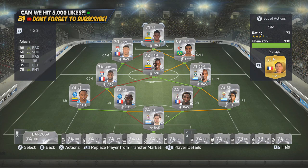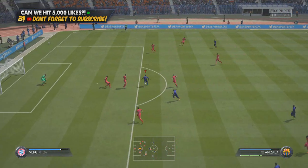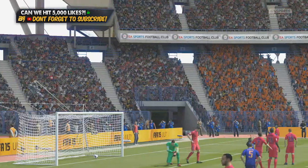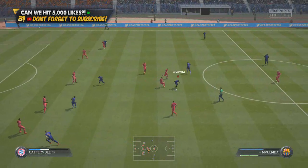Feel free to tweet me what you thought of the team. Let's get into the highlights we got with this 50k unbeatable team. Straight away I had a play with Arizala — ridiculous four-star skills, strength, and a decent shot. The standout player in the team was actually Leite running down the right-hand side, and also Quintero.